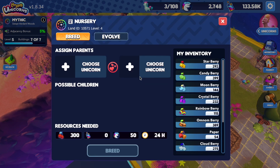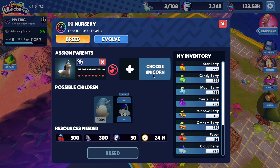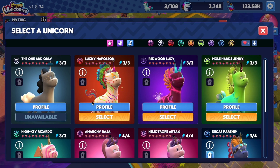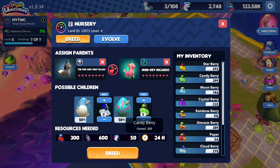Should you wish to have an egg from a specific class from either of the two parents, just use berries from that class. The more berries you use, the higher the chance you will get an egg from that class. Click the plus button to do so, or just hit that max button to be 100% sure.